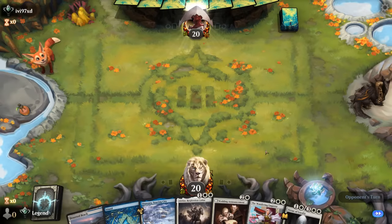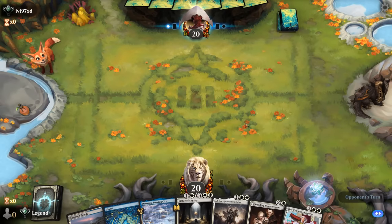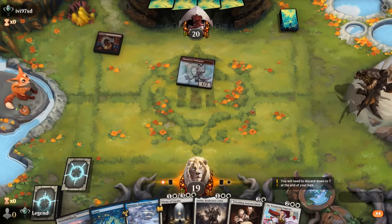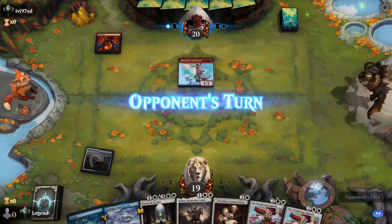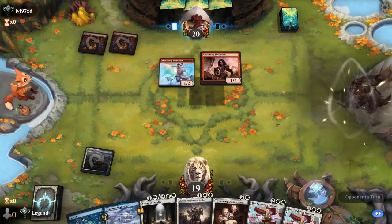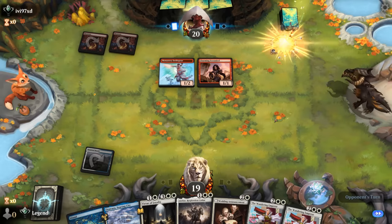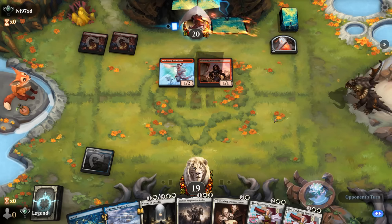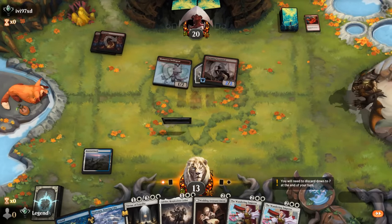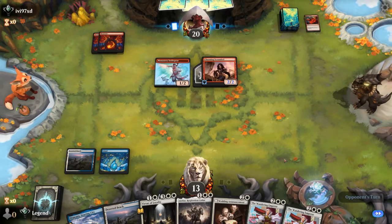Game 2: we're on the draw with a fine hand — turn 2 make a Knight, turn 3 perhaps go for Wedding Announcement first. Up against red aggro; no turn-1 Veteran, but eventually Wandering Emperor can gain some life back. Turn 2 Scoundrel goes for a treasure and a Monstrous Rage, so we're taking 6. We can make a knight token at least, and then Adlan on turn 3 is a decent blocker.